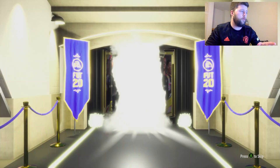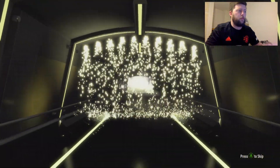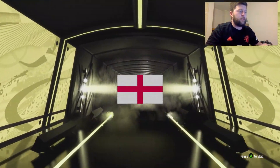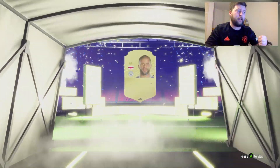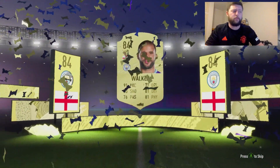The first one is a board or a walkout. We're going to get a normal board. There's only so many you can get — it's Walker, in fact. So that's a good right back already, 84 rated — a good untradeable to get.